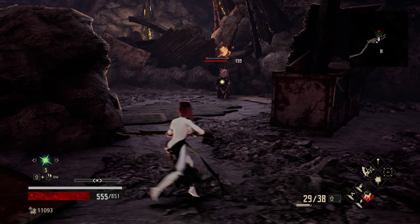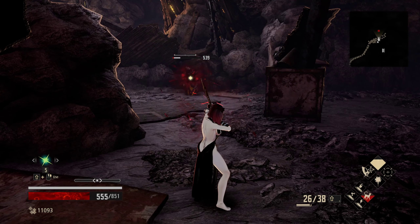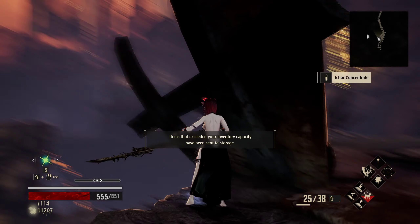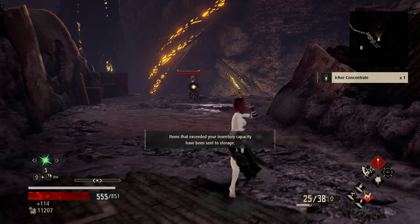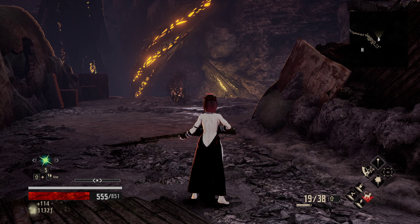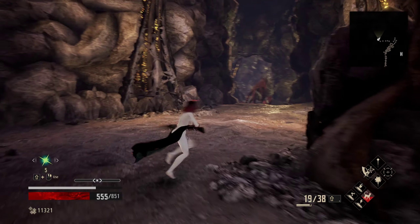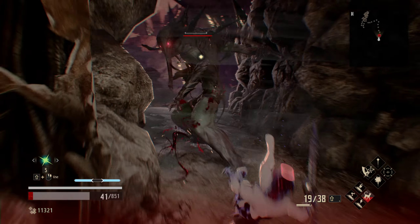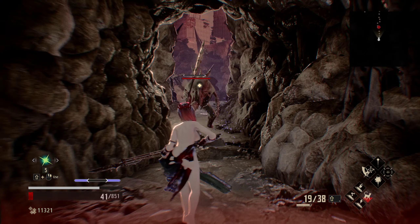The Despot is weak to blood, and so is everybody else in here. We definitely want to have as many blood cartridges as possible going into the fight with the Despot. The best order of the day is to run directly to the right, around this fella here.